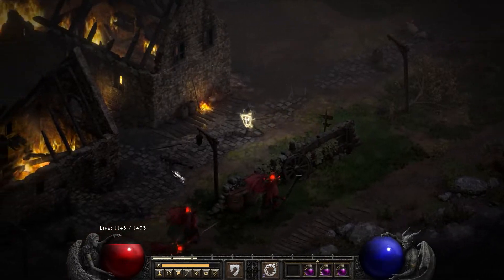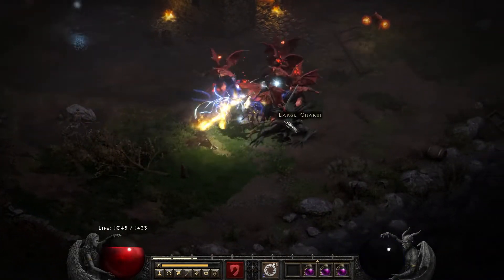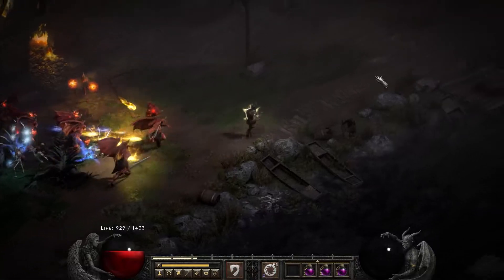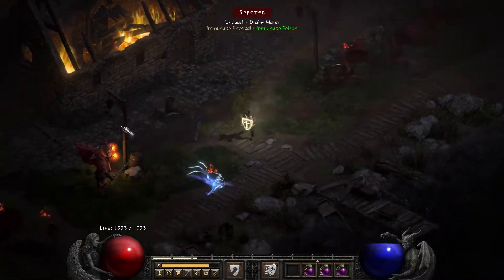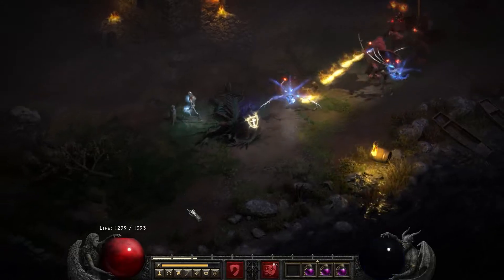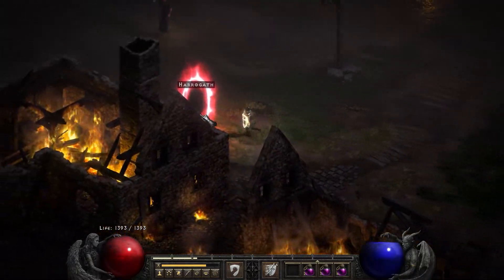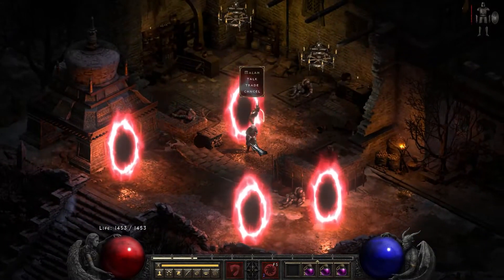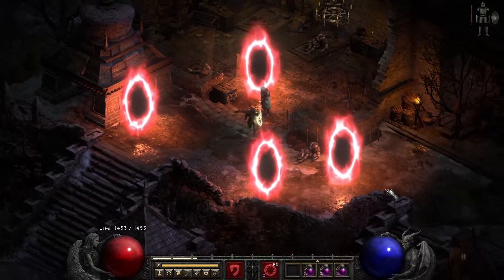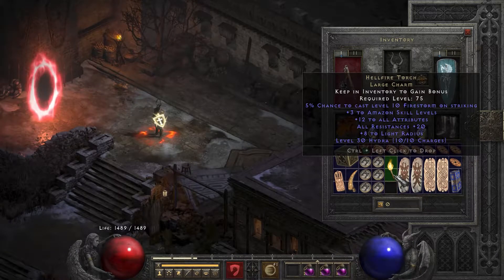Just trying to get these guys away. My inventory is full so I'll have to make some space. I probably could have used Vigor to run faster instead of just walking around. I'll get back in here, get an identifying scroll from Akara, and see what we got for our efforts. A 12/20 Amazon torch — not the best, not ideal, but hey, could have been a lot worse.